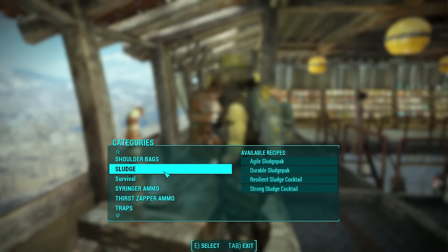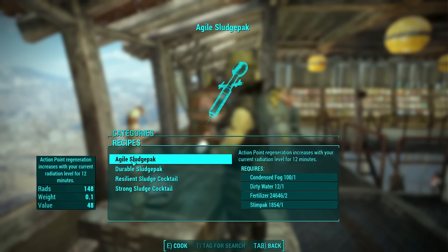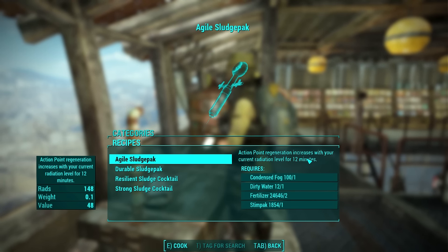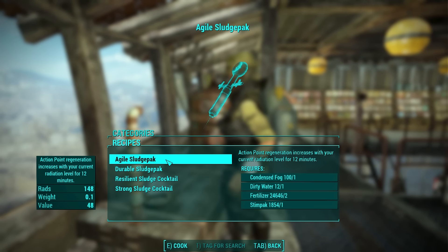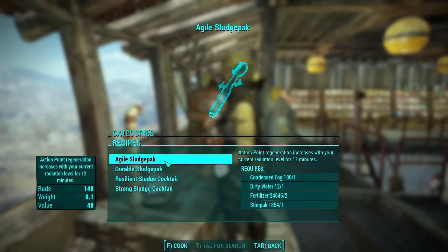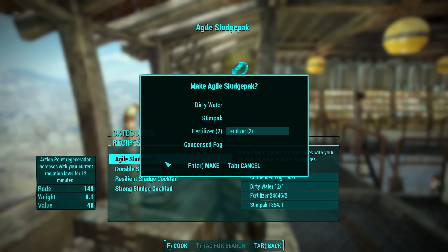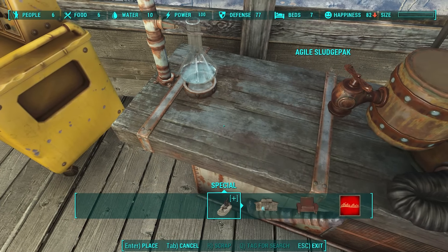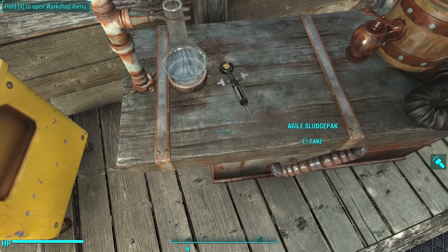When you get to your chemistry station, you're going to notice a new section called sludge. Open it up and first on the list is going to be the Agile Sludge Pack. Action point regeneration increases with your current radiation level for 12 minutes. That's a common theme with all of the different sludges — 12 minutes. They also all require having some radiation to craft. The Agile Sludge Pack requires one condensed fog, one dirty water, two fertilizer, and one stim pack. It looks like a reskinned stim pack, only it's pretty filthy looking — not sure I'd be keen on injecting that in my blood, especially since it's made of fertilizer.